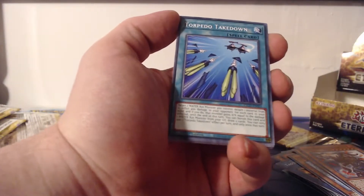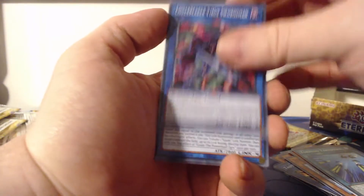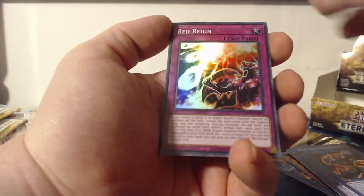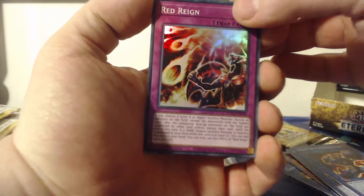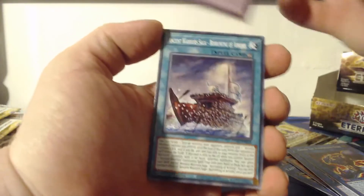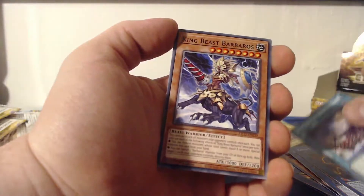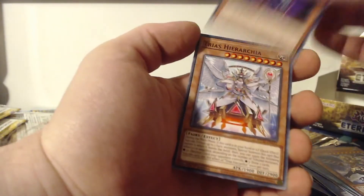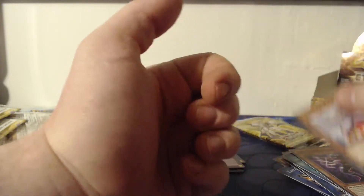We have Ancient Warriors: Torpedo Takedown, Virus Swordsman, Power Load Ogre, Red Rain as a super rare trap card. The text is always hard to get into focus on my camera. Borrowing of Arrows, King Beast Barbaros, Goki Iron Claw, Trius, Hierarchia — and that is the last card in that pack, with three more packs remaining.